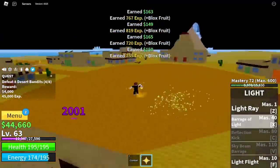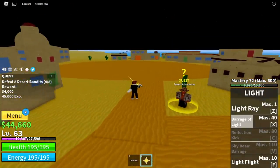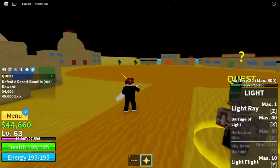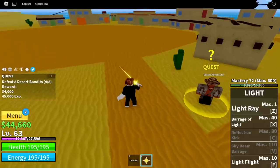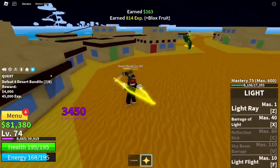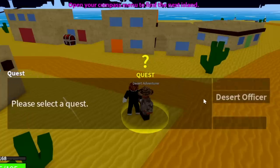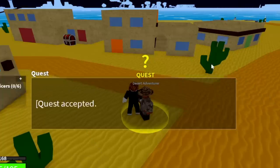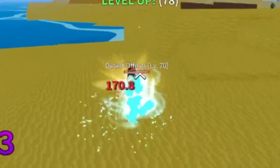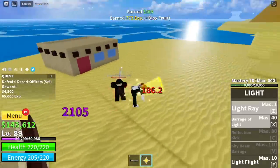That means you are wasting precious seconds. After killing all four of them, you're gonna need to wait for them to spawn. So again, focus on using your left clicks — straight from the horse's mouth. Next up at level 75, Desert Officers, same strategy: use your left clicks. Honestly, the first skill is not that good for grinding unless you use it to last hit your enemy.